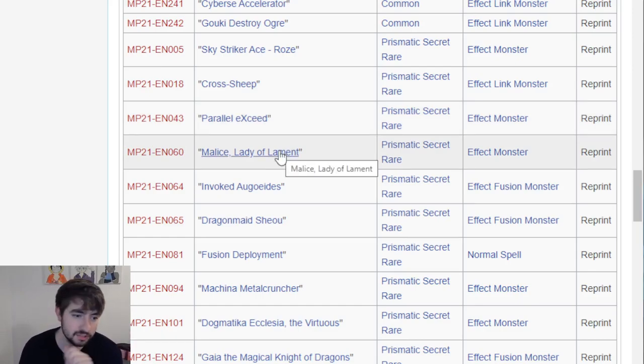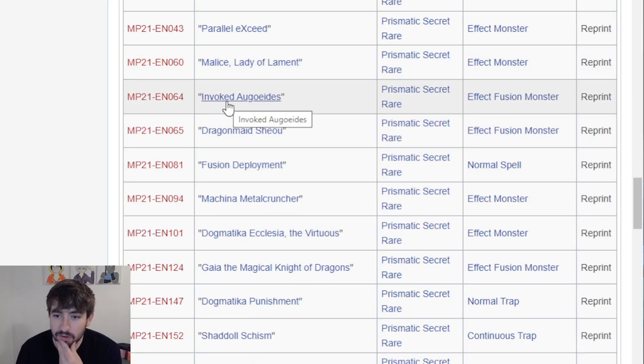Malice, Lady of Lament - just rubbing it in my face that I love Lair. They gave a Prismatic Secret to Malice and not Lilith. Come on, dude. Invoked Ogoides - this is nice and it's only printed in Super, so that's a nice rarity bump. Shao - that's definitely welcome for Dragon Maid players. That card is not super cheap.